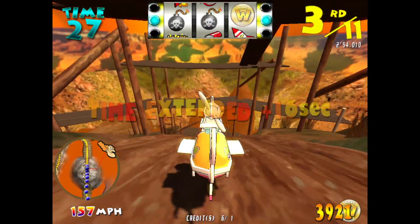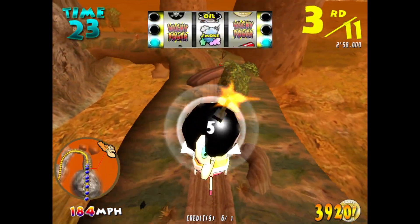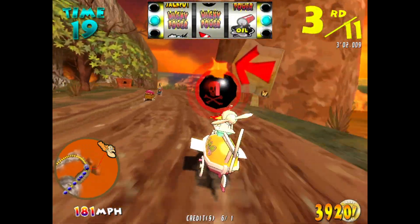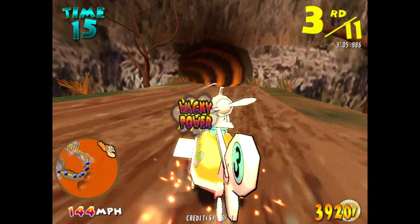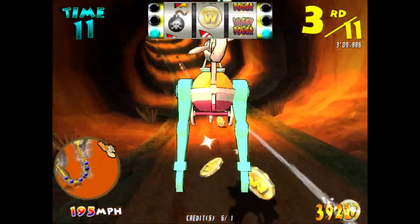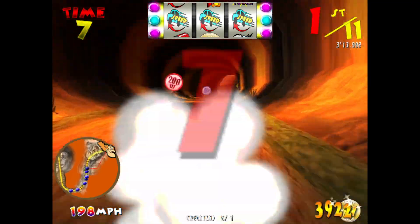Time extended! At the latest checkpoint, we have the drivers in the following order. First, a Buzzwagon. Second, a Creepy Crew. Third, a Converter Car. The drivers will jump with a slow car!